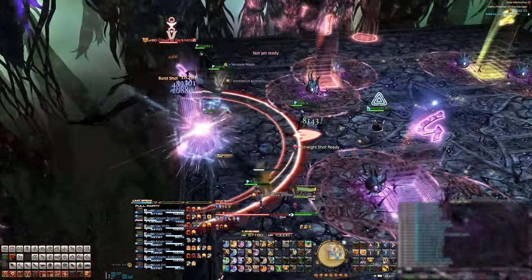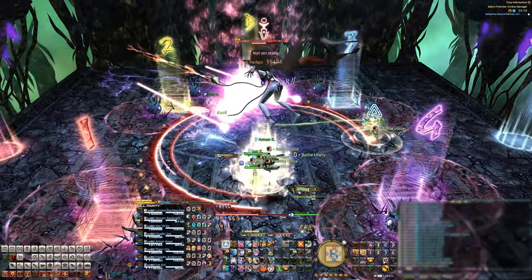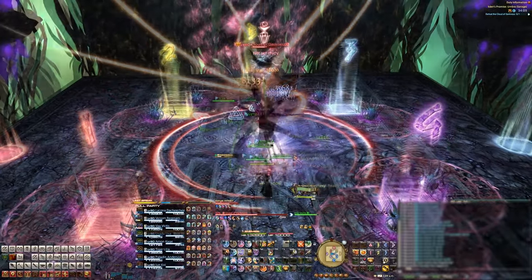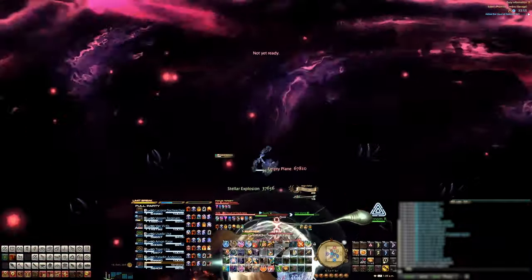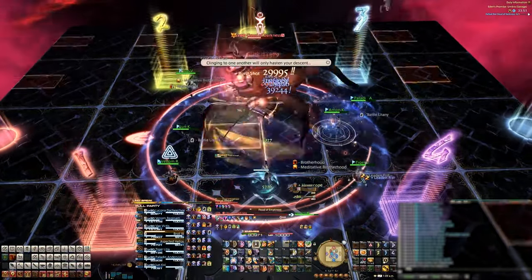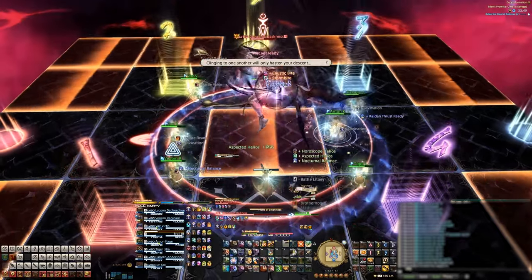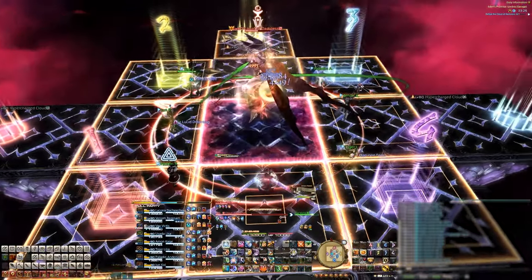Pull her back to the middle and she'll cast Devouring Dark, the tank buster with a laser to the face. She'll then jump to the middle, face north, and start to cast Empty Plane. The stage will change again, and we'll need to do a bit of shuffling. Before continuing, let's take a look at the stage configuration, as its mechanics play an important role in how we navigate this phase.